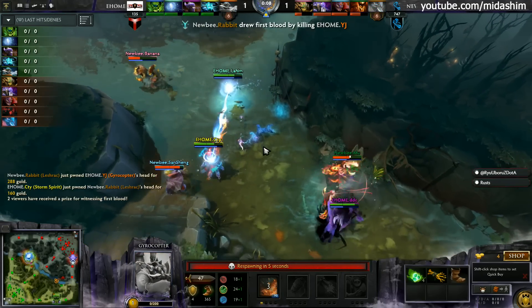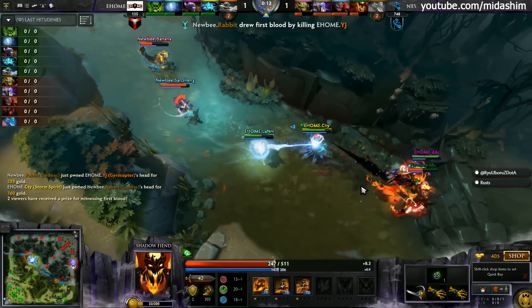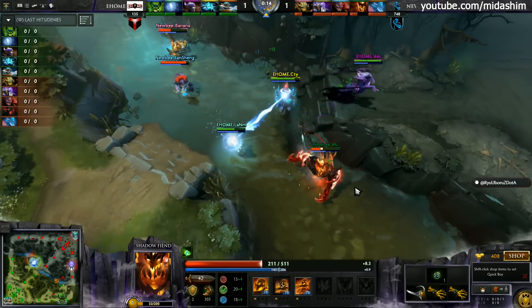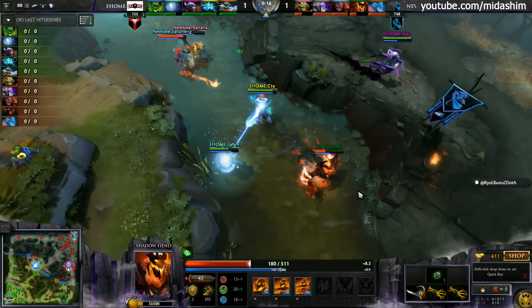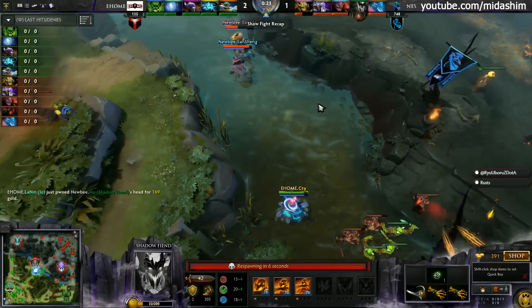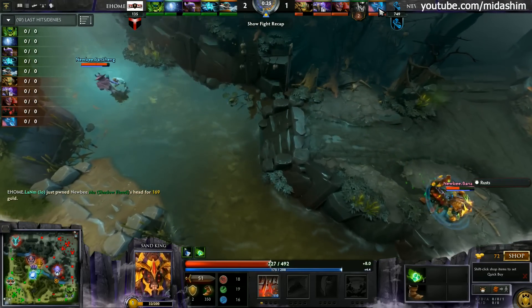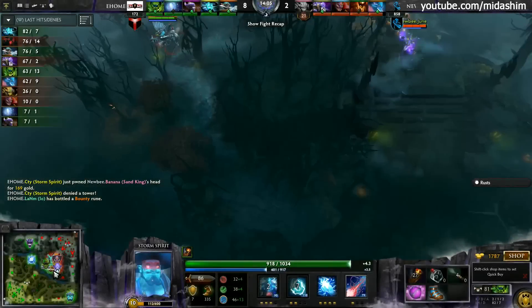Gyro could be in trouble, there's going to be the razors as well, and that is going to be the first blood — Rabbit will kill Gyrocopter. Oh, poor Shadow Fiend, it's going to get chased down here. All the body blocks — Mu had to redirect in a different direction. They have a sleep up but not enough, they don't even need it unfortunately. Two-for-one exchange for eHome, but that's a bottle already — another kill.